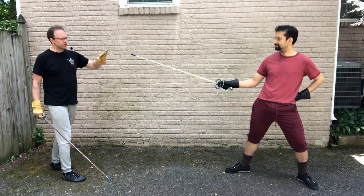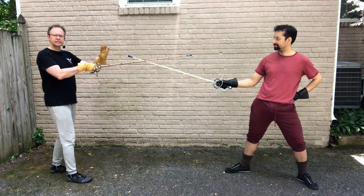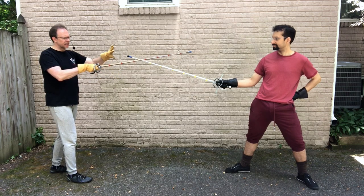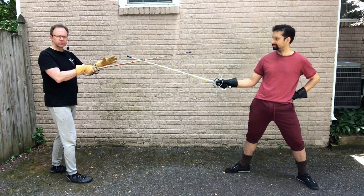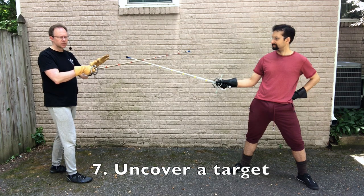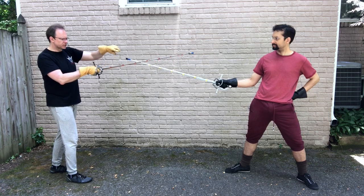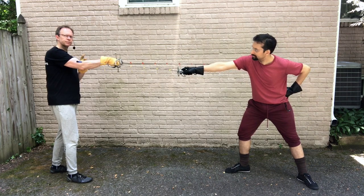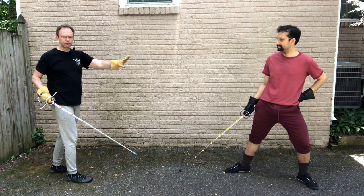Finally, with all of this stacked up — I've taken the line, defined my opponent's options, taken one away, and forced them to make an action — I'm also forcing them to uncover a different part of their body. Right now their sword is covering their sword arm, but if I force this action to my outside line, I now have that sword arm available to me. So a gain can also be a way to uncover your opponent in a way they were previously covered.